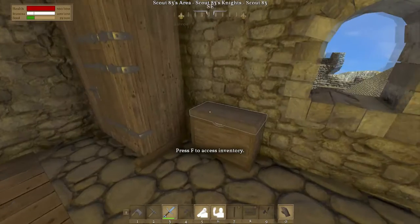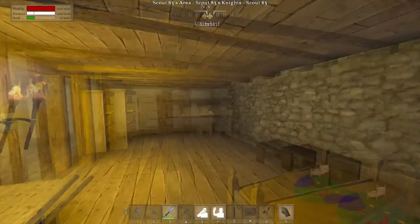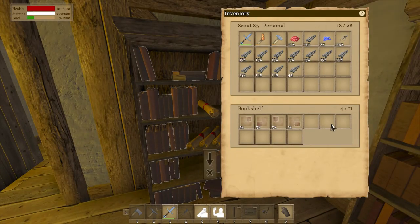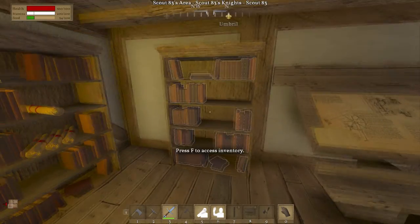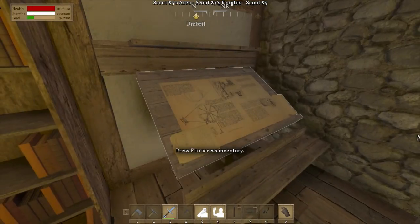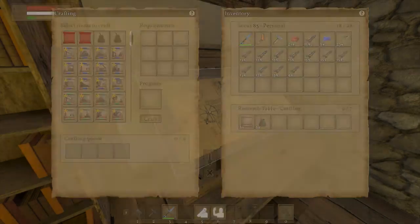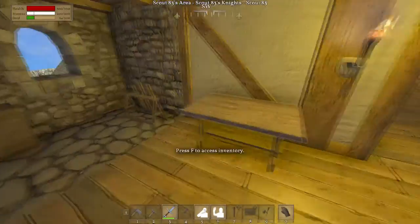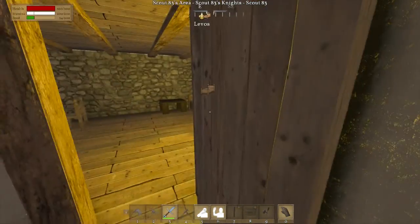I've got a chest with crossbow bolts and a few other miscellaneous things, and another map piece — I keep my map pieces in this one. And my schematics, which I don't have any because I was giving my friends skills. Anyway, you go out of the bedroom.